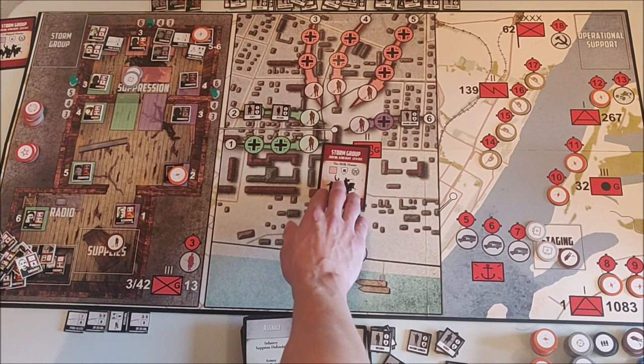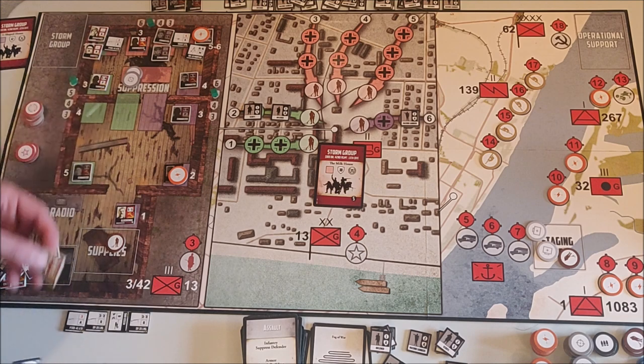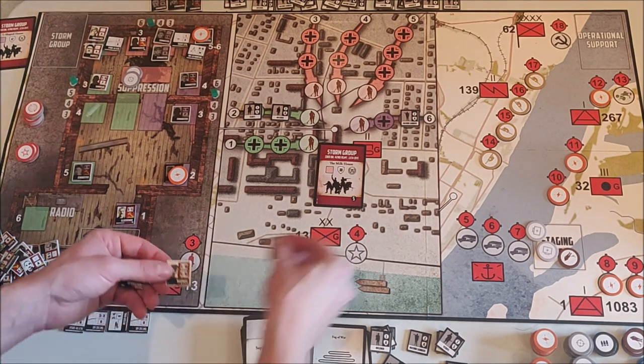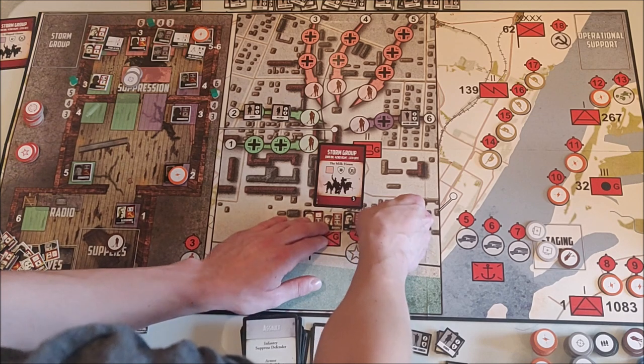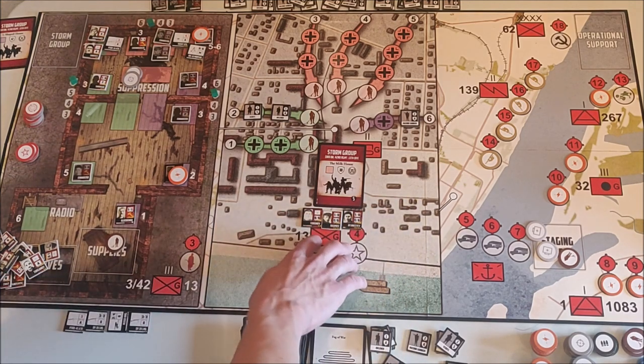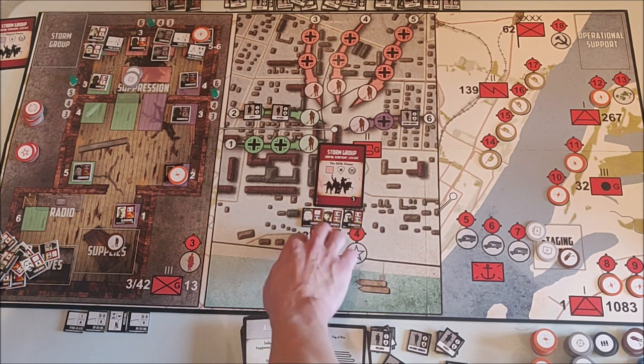This is the milk house storm raid — the final one. I will not use Pavlov because he's both disrupted and exhausted. I will use Voronov, Naumov, and Afanesyev — they each have three dice, meaning nine dice total. Looking at the storm group card color — it's red, meaning the red area has to be clear. I need to roll thirty to get the fifteen victory points.